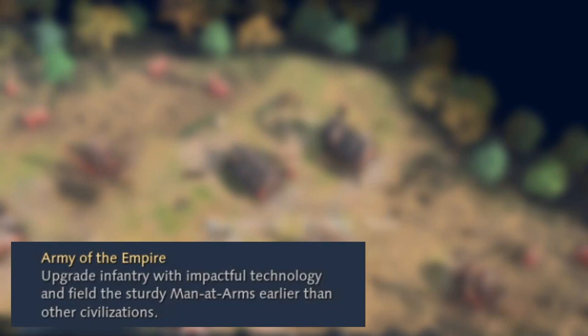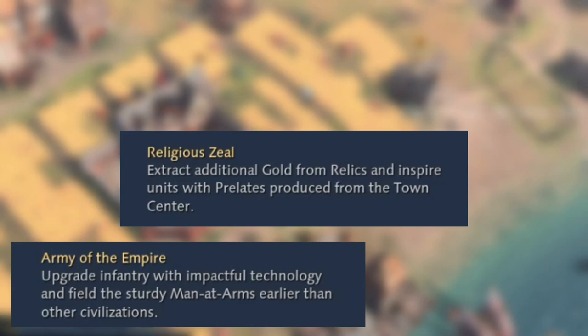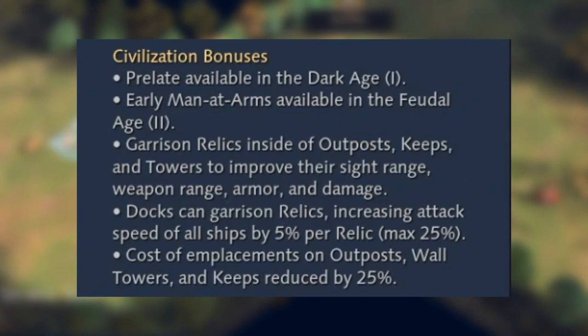In terms of their traits, they have Army of the Empire: upgrade infantry with impactful technology and field the sturdy men-at-arms earlier than other civilizations. They have Religious Zeal: extract additional gold from relics and inspire units with prelates produced from the town center. And then there's Influence: buildings constructed within the influence of a town center or keep gain the emergency repairs ability, which can be activated to repair the building.